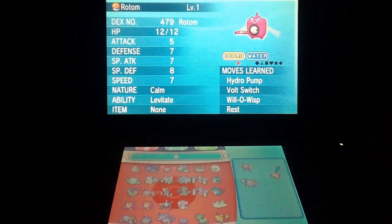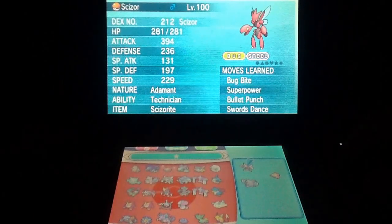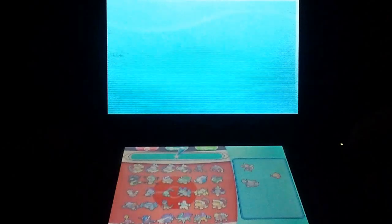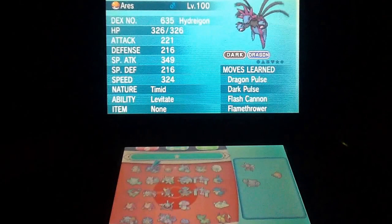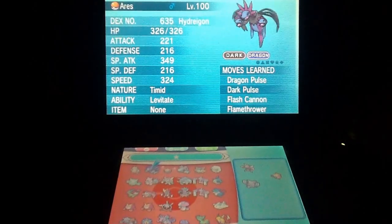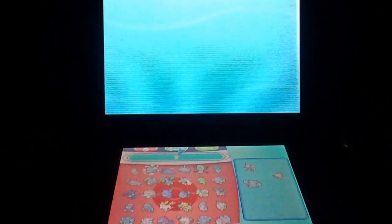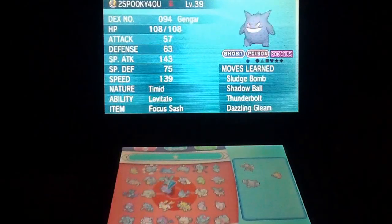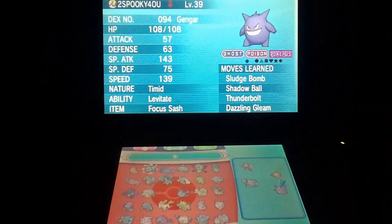Now we should probably look for a Special Attacker, seeing as we've got two Physical Attackers and we could do with a fast Special Attacker. I was thinking Hydreigon with Choice Specs, but we'll go with Gengar instead — yeah, we'll go with Gengar.